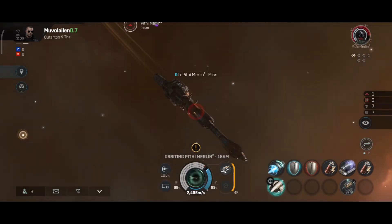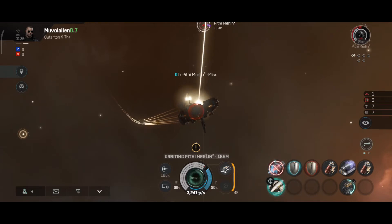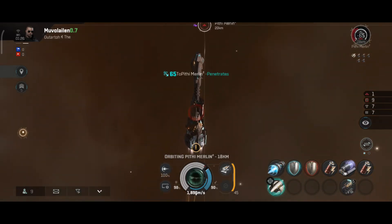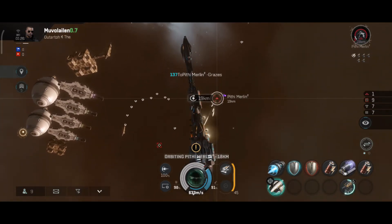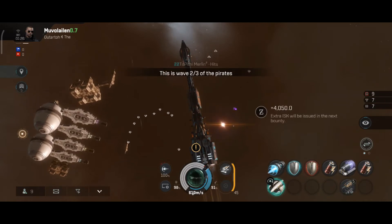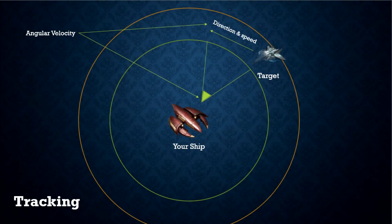There are three main variables used in this formula: tracking speed, target's angular velocity, and ship size — or as it's commonly referred to, signature radius. Since the calculations are relative, if your ship is moving as well, depending on your ship's speed and direction, it will either impact tracking positively or negatively. In simple terms, if your target is orbiting faster than your turret's tracking speed, you're more likely to miss. Also, the smaller the target is, the more difficult it is to hit. And if you're moving in the wrong direction, it will only make your turrets struggle to hit even more.